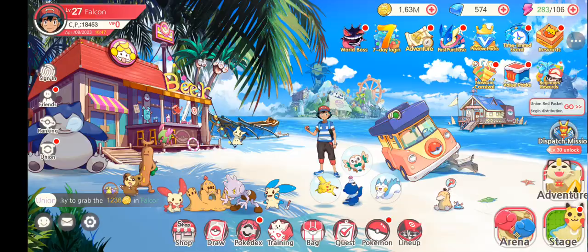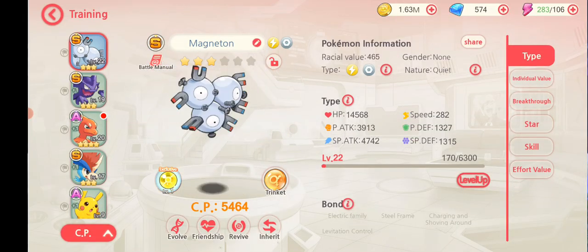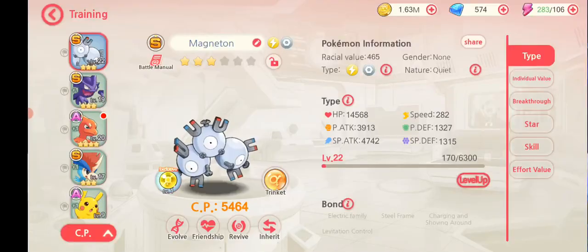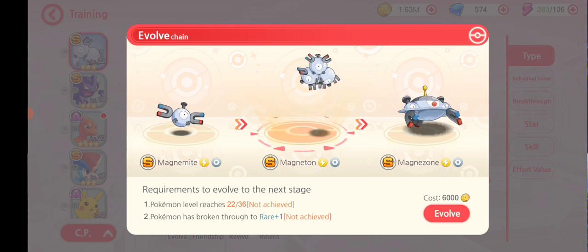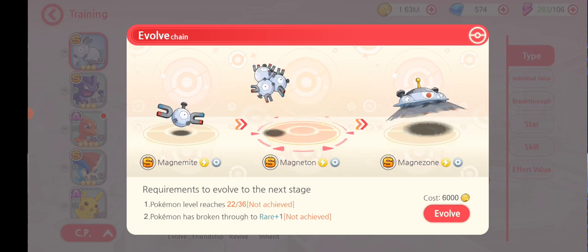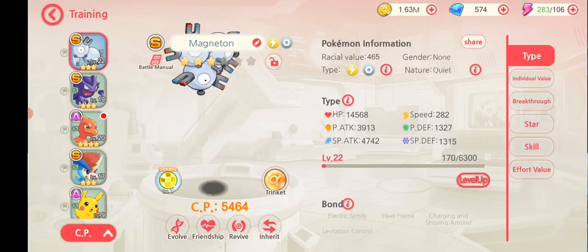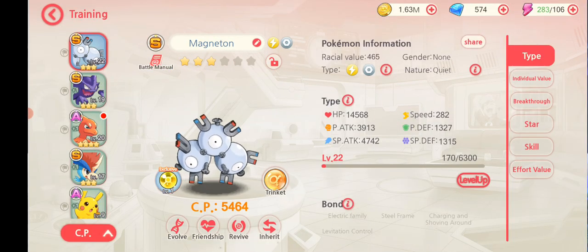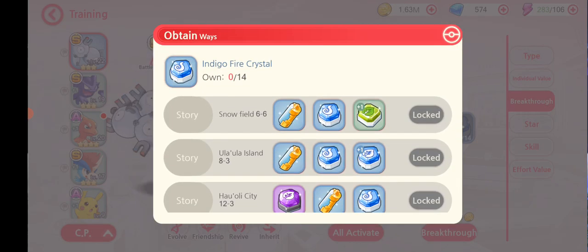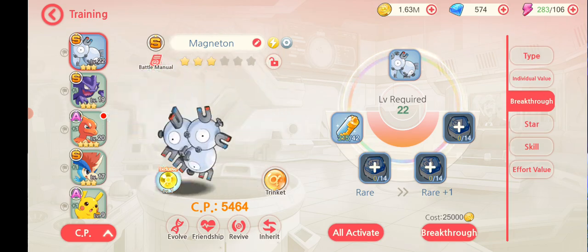It's got all the different forms. Another thing I haven't shown — if you go to a Pokemon you can inherit stats from other Pokemon if they have really good stuff, or you can evolve them. Evolution requires certain conditions: this one requires player level 36. I need to break through to Rare Plus One — I'm currently broken through to Rare. I need those items and I can get them from the story, which you can blitz.